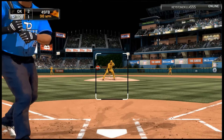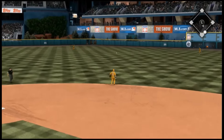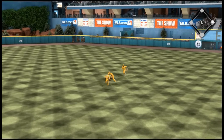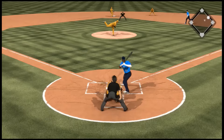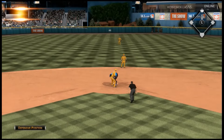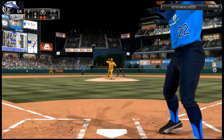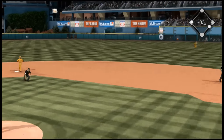Ted Williams strikes out again and we throw to first to get the out. Yadier Molina gets frozen. Brett Barrett hits a ground ball so hard it goes right through the second baseman's hands, so we have some life here — possibly another run. I steal second with ease because my guy's got crazy speed.